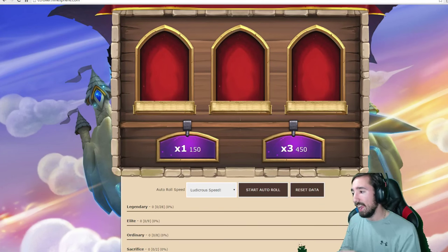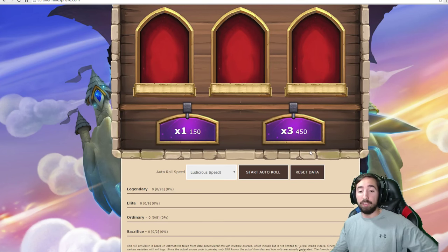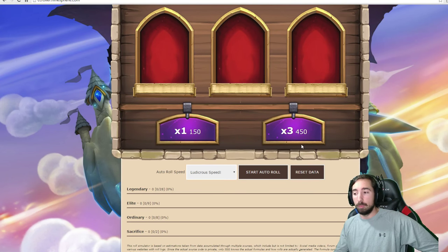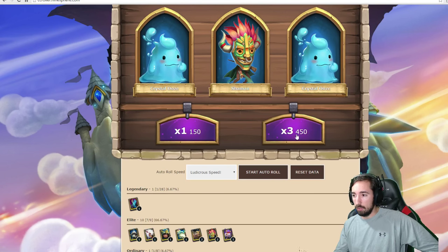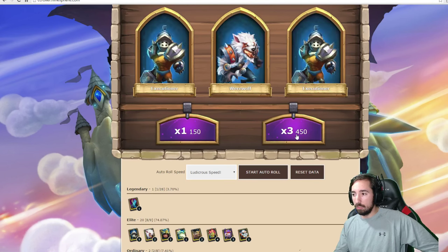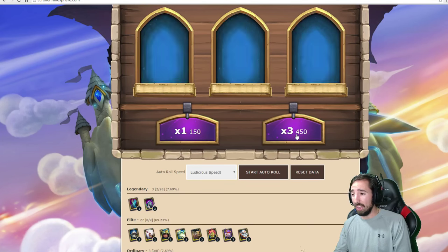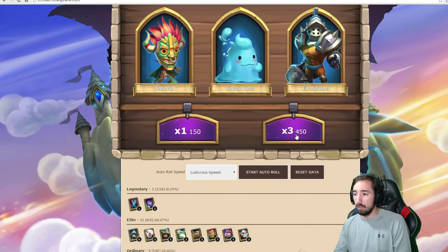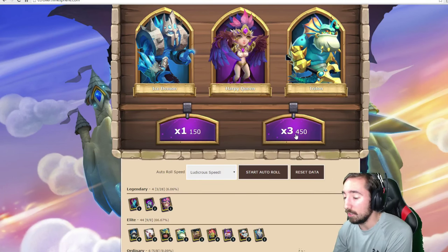We're gonna reset it and get into it, guys. Let's see what we can do. We're gonna go pretty fast because we've got to roll a million gems. Blues — okay, a reaper. Okay. Bunch of blues, got a purple slime, two Atlantic cores on one roll. So far this is pretty accurate guys — got a harpy queen!